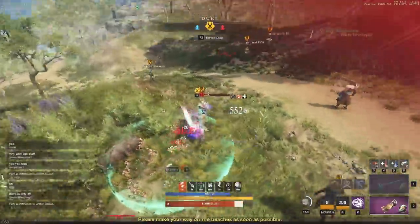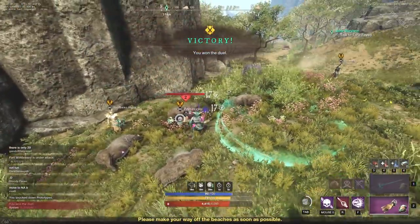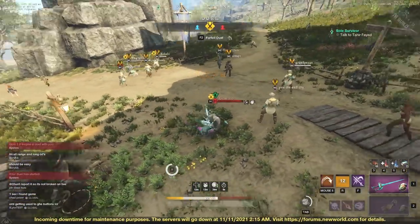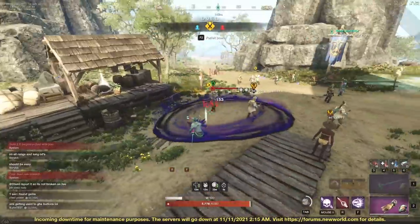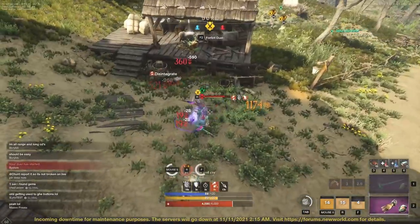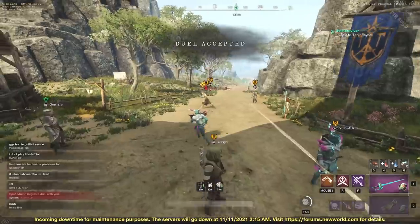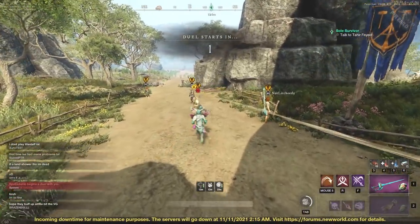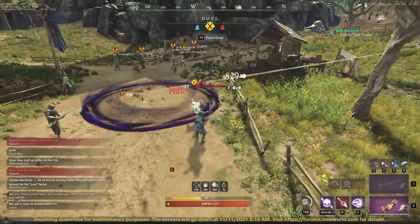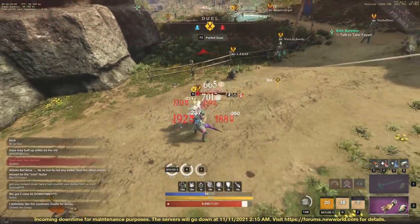There is some skill to getting your healing off, which we'll talk about in the build section. The abilities I'm using are: the void blade melee on R, the root on F, and the tether on my mouse button. Watch my health bar — a healer could not out-heal the damage; it's constant and too much. The tether provides a buff to me and a weaken to the enemy.